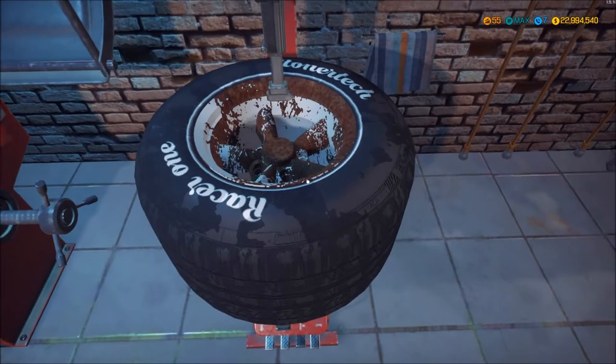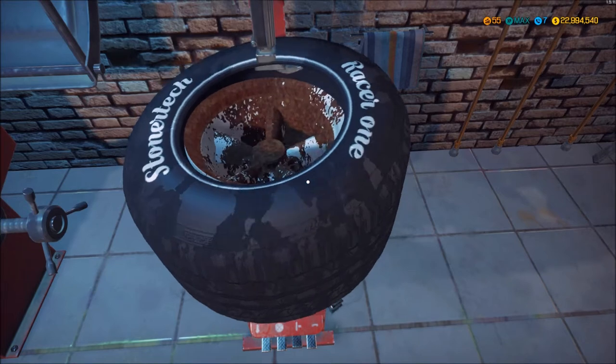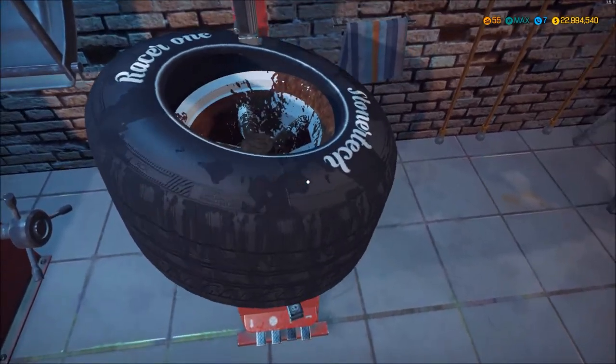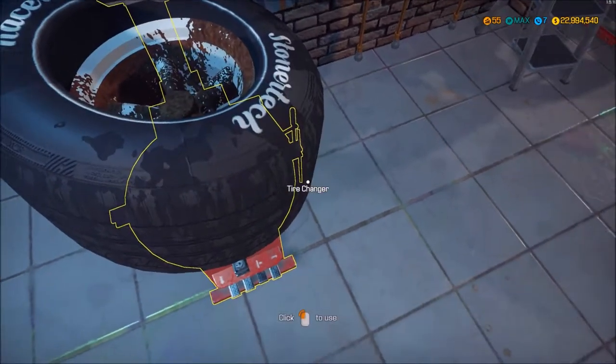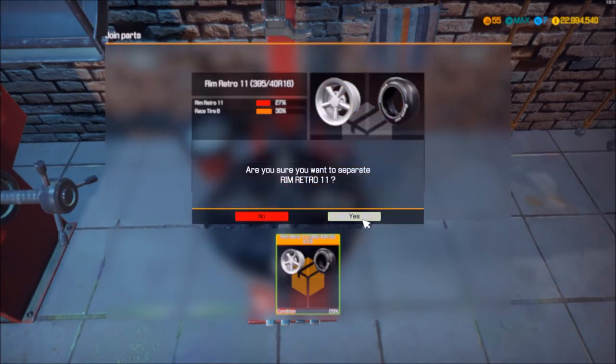All right, let's see how the wheels are. Let's take the folks out. 34% — not too bad. We'll take them apart and repair the rims. 27% — might be able to salvage these rims.